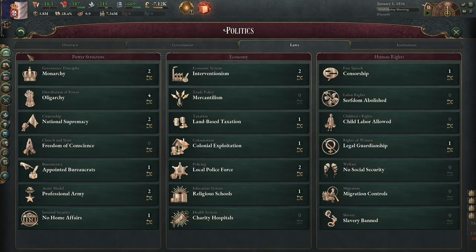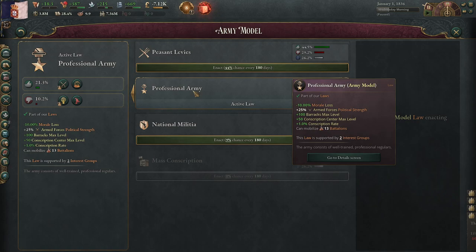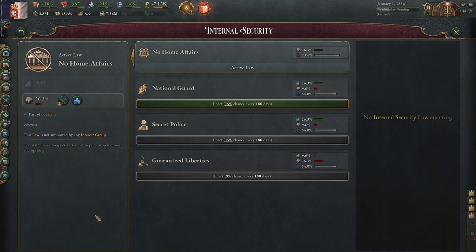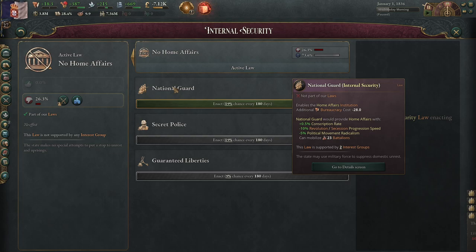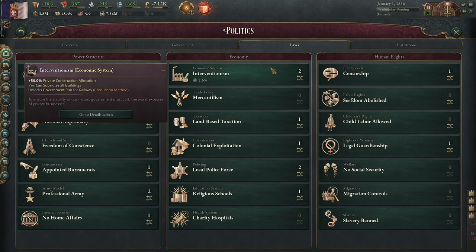Thankfully, you have appointed bureaucrats, meaning your landholders are weaker. You also have a professional army, so you don't have to worry about that. You could swap towards national militia, but honestly professional army is the way to go because you will be fighting uprisings in Africa periodically. In terms of home affairs, you don't have the bureaucracy to swap to this, but once you do it's worth doing because it will help with radicalism in your movements, which can be a slight problem for Portugal. Plus it slows down revolution successions, which is important considering you're going to be mainly expanding on one continent outside of your homeland.